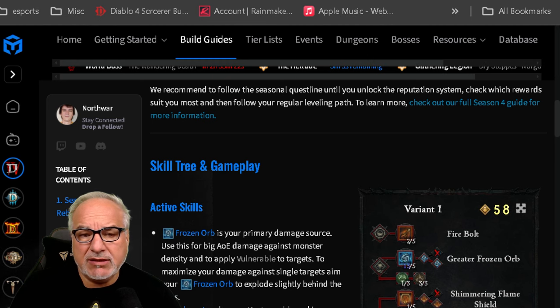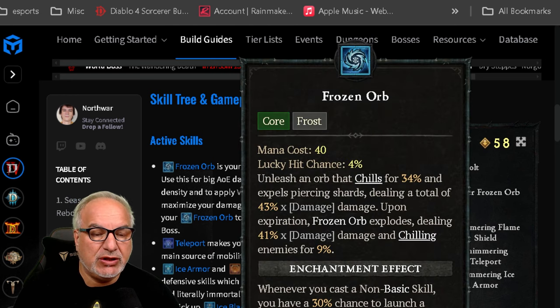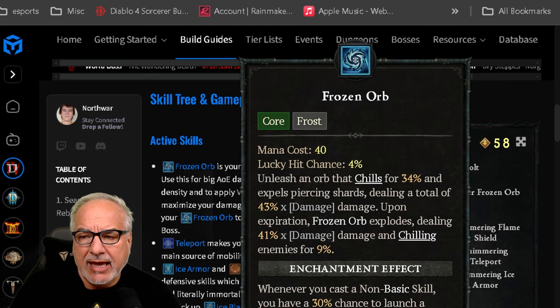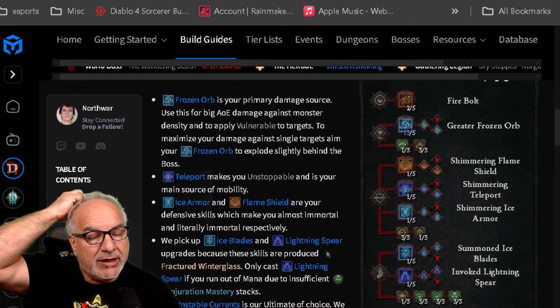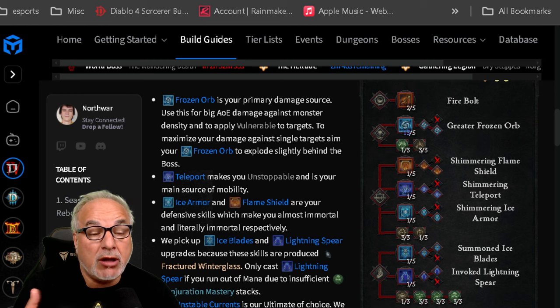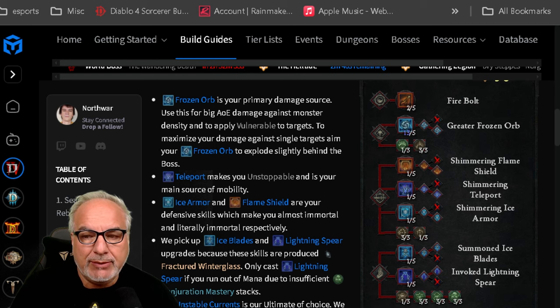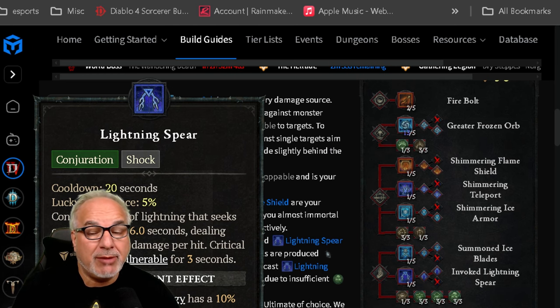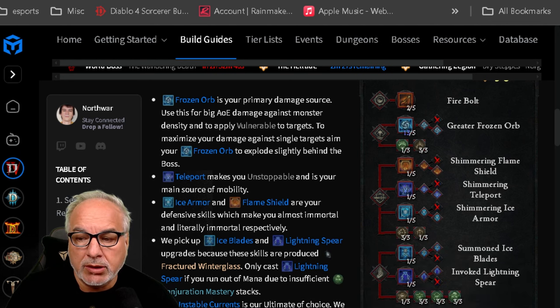Frozen Orb is your primary damage source — it's a beauty, and there are ways to further enhance it. Teleport makes you unstoppable and is your main source of mobility — it makes you incredibly agile. Ice Armor and Flame Shield are your two primary defensive skills, which make you literally immortal.